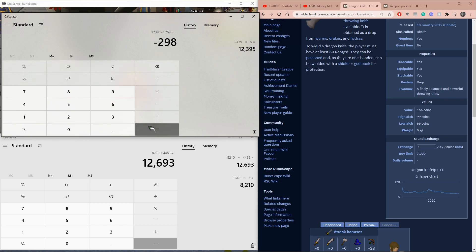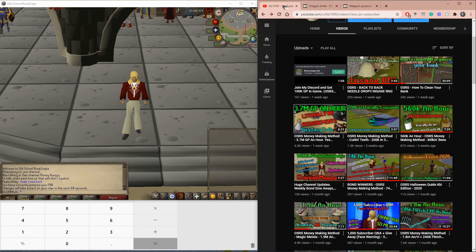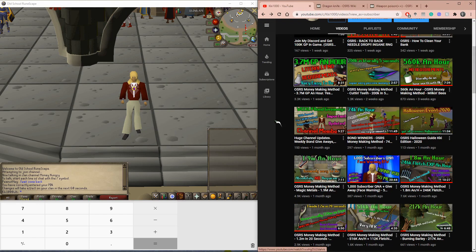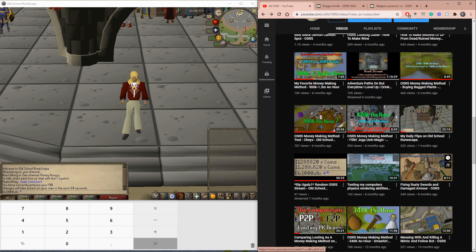We can see it's not really profitable because our cost is more than our sell price. Subtracting the two, we would be losing 298 GP per set. So that method is not working right now — we're not going to do that one.